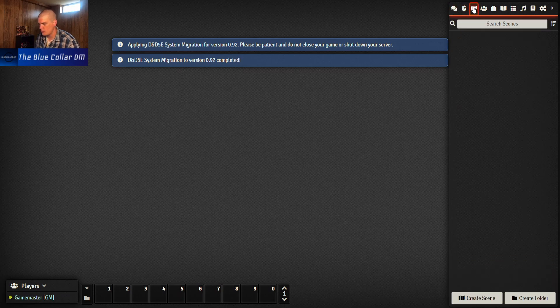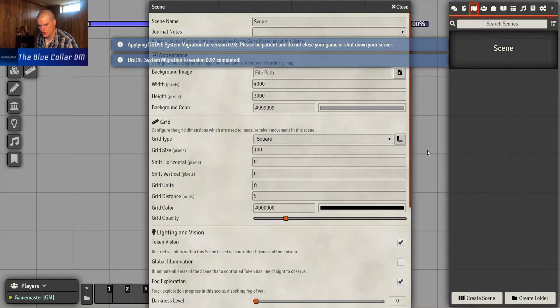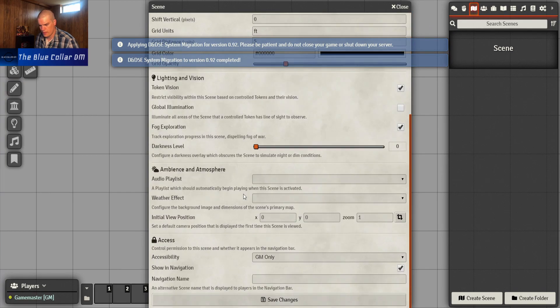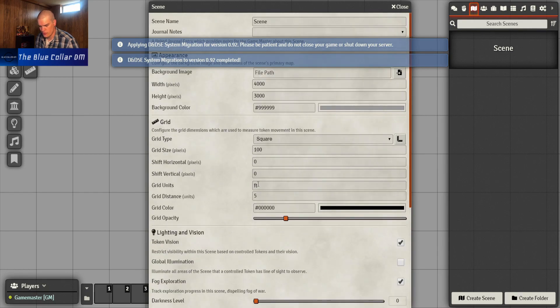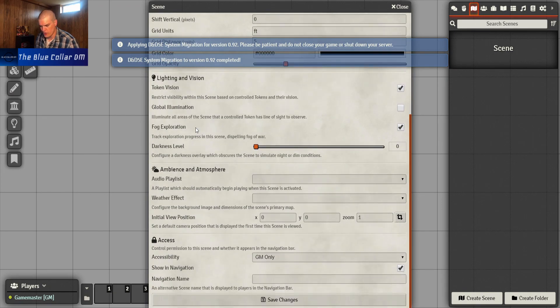Looks like we have an Encounter tab, some Search Scenes - I assume that means for maps - and Actors, which from my understanding is what player characters are. We can create a new one. Looks like we can create a scene too, which creates a battle mat, which is really cool. We can choose the size of our grids and how big it is.